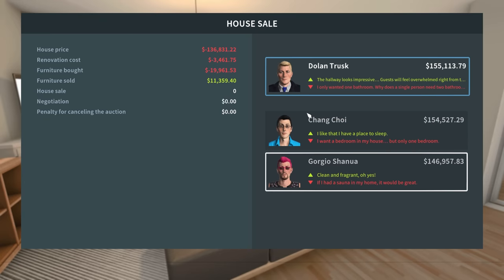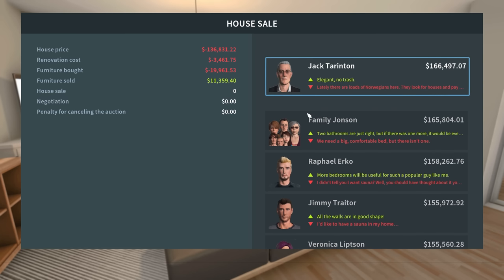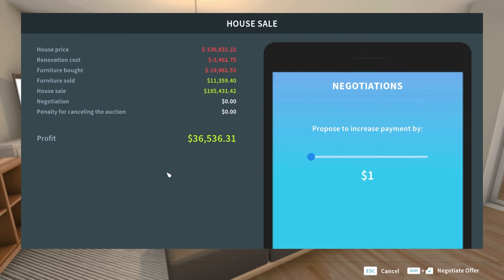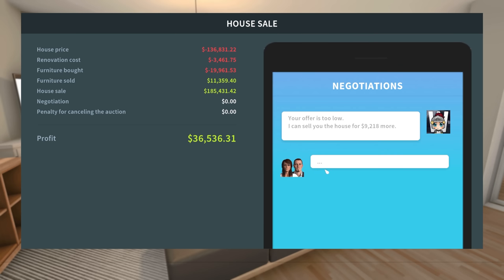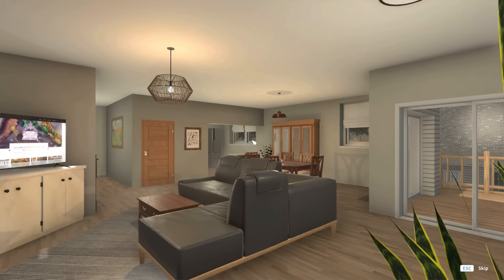So it looks like we have about maybe 150, 140,000 into this house — somewhere around there. I'm thinking... let's try and get a little bit more out of them. Can we get 14? Probably not. Let's try for 9,000 more — see if we can get 45,000 out of this thing. Let's try that, just see what we can get. Fantastic — I will accept. And we have sold it and made 45,000 in profit, which honestly isn't bad. I mean, we probably had about 150 into the house, so somewhere around there seems decent.